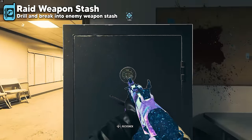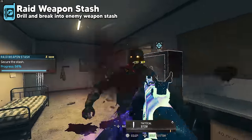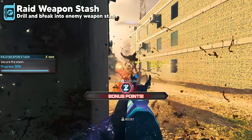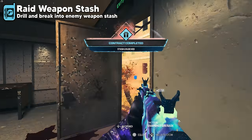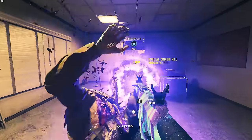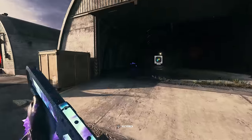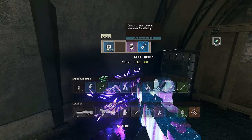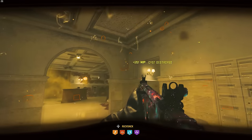Raid Weapon Stashes are very similar to Outlast contracts — you drill the safe while the progress bar works to 100 and zombies attack you. Unlike other reward rifts, each weapon stash will have two weapons and maybe some extra equipment inside, which is a great way to unlock weapons by exfilling with them. As you gain experience with contracts, you'll learn which ones you like best and find fastest to complete. Aether Chests spawn in random locations around Urzikstan, and for guaranteed Aether Chest locations you'll need to defeat Aether Nests and Infested Strongholds.